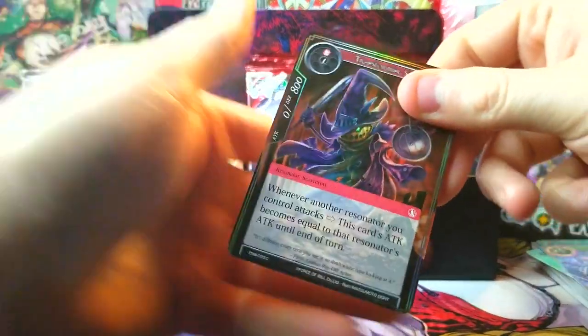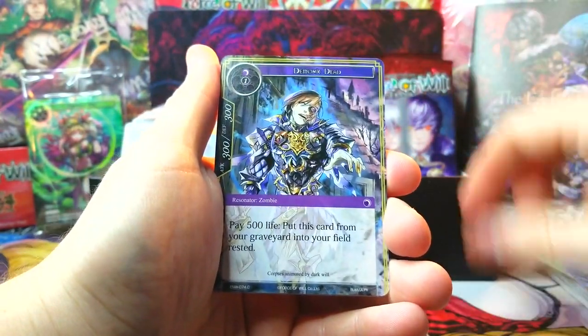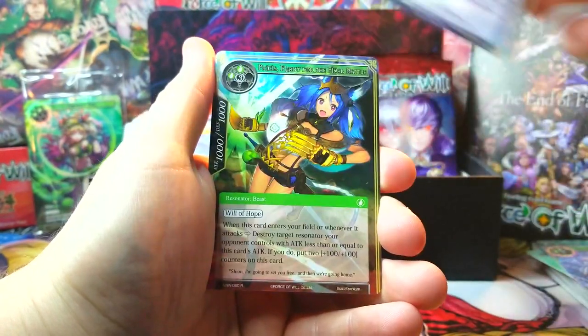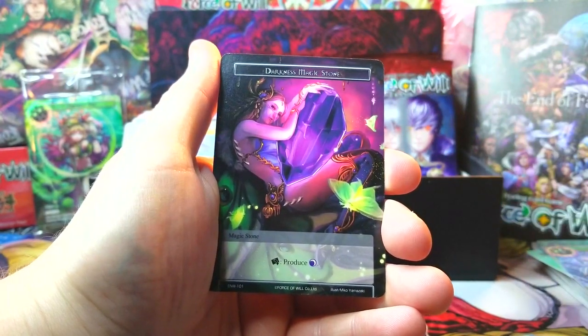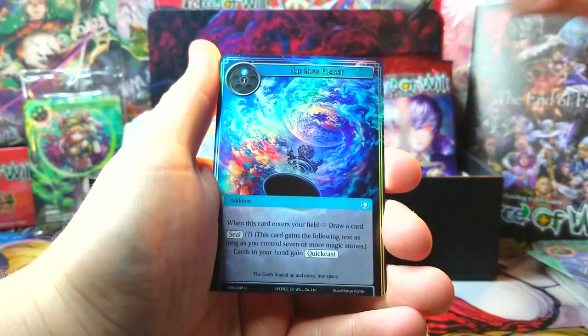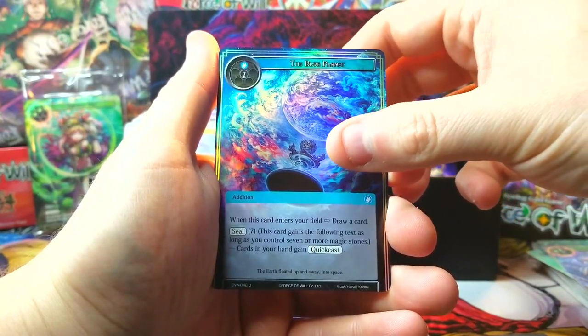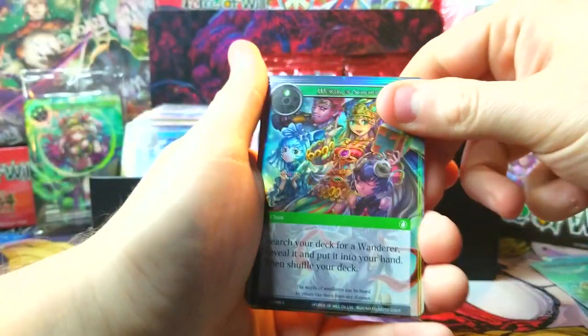Not a bad way to start, I'll take it. We got a little pumpkin man, kind of fitting. Persia Ready for the Final Battle is our rare, we got a Darkness Magic Stone, and behind it we've got Blue Planet foil uncommon.